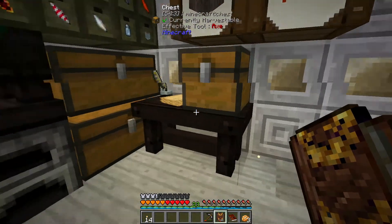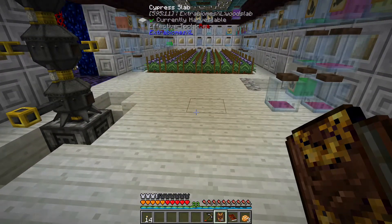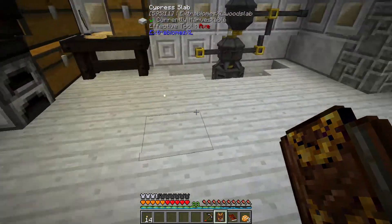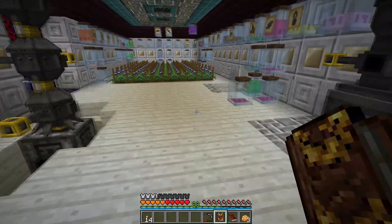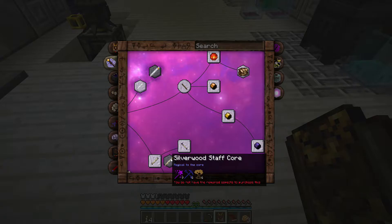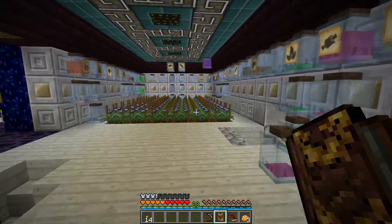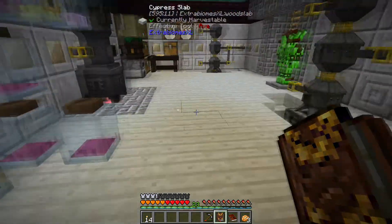We obviously need to scan a few more things to get the aspects we need in order to make the silverwood staff core. That's okay - we could go off and do some scanning. But yeah, I think we'll have a go with the boiler now.